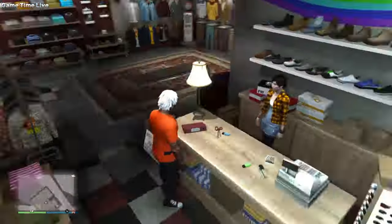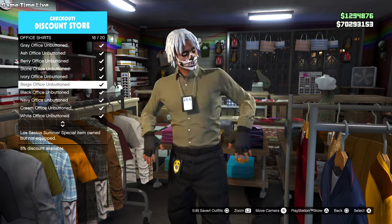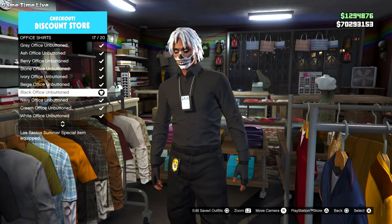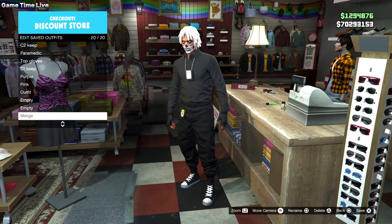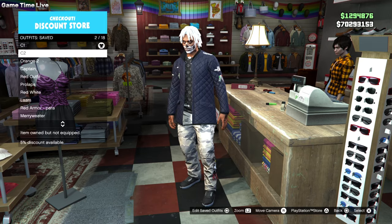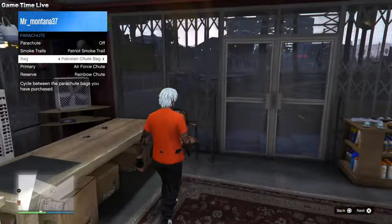For the merch, go back into tops, go to office shirts, and put on the black unbuttoned shirt. Save that on slot number 20 as your merch. With your outfits all set like this, do the two console glitch using C1 and C2 with the Israel shootback.